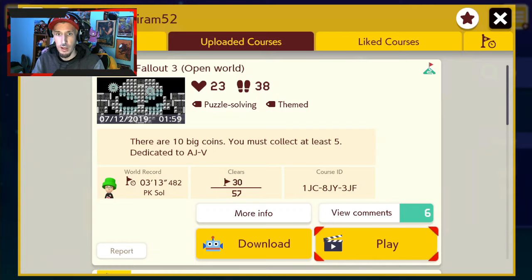It says there are 10 big coins and you must collect at least five, dedicated to AJ-V. I don't know what that is — must be a maker. How about we click play and jump right in!